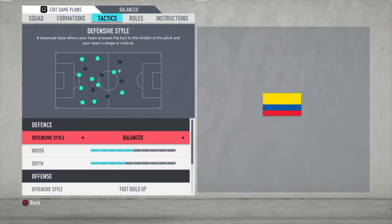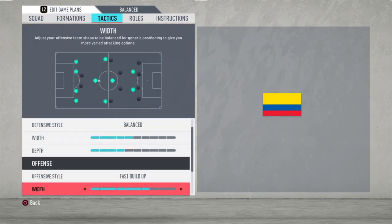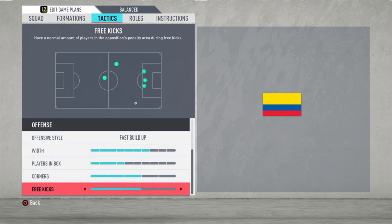Let's go to the tactics. I choose a balanced defensive style with a width of 5 bars and depth of 4 bars. Fast build-up offensive style with a width of 7 bars. Plays in the box: 4 bars. Free kicks: 3 bars. Corners: 3 bars. Set kicks: 3 bars.